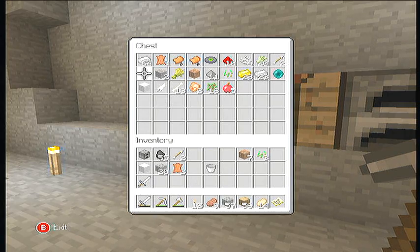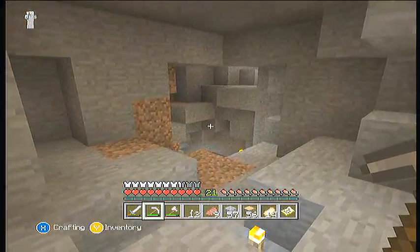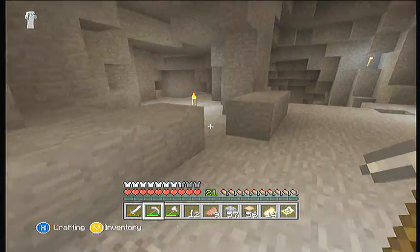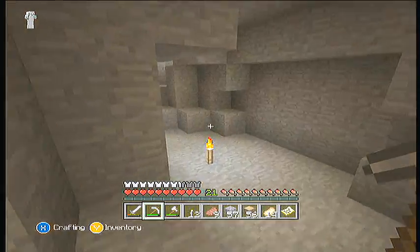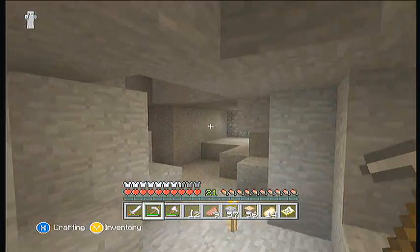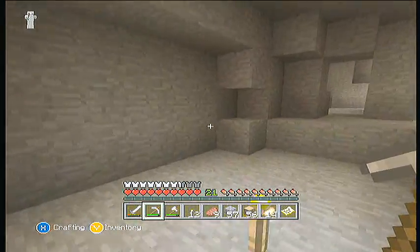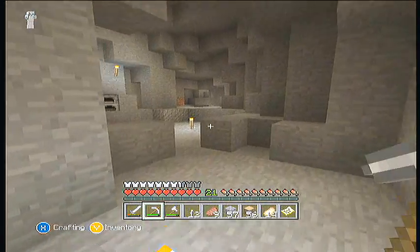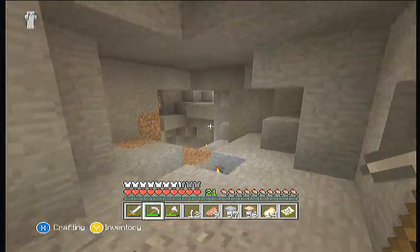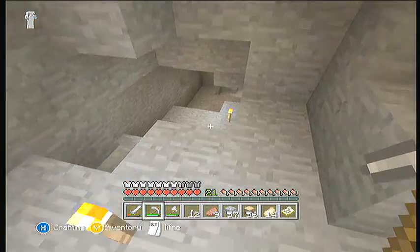I actually spent a while trying to find this thing when I went to the surface. I found my way back to the cave because it was quite neat and quite interesting. I also have to show you a couple other things if I can get to them. Remember how we found this spawner in the first episode? Well, when I was exploring off-camera, I ended up finding two more spawners. We found three spawners in this cave system, which is absolutely incredible.